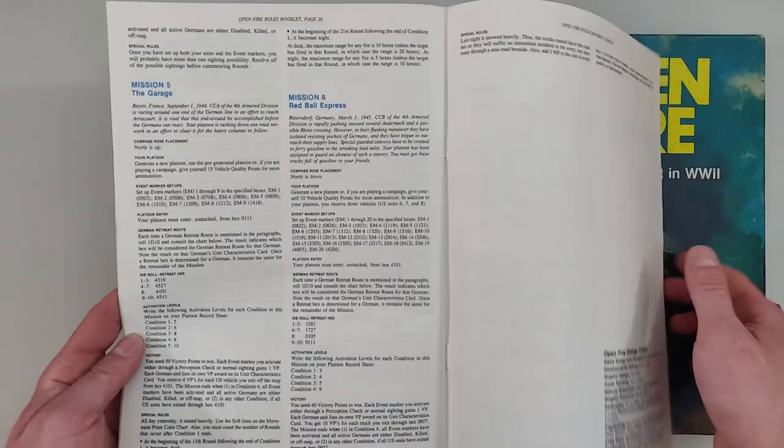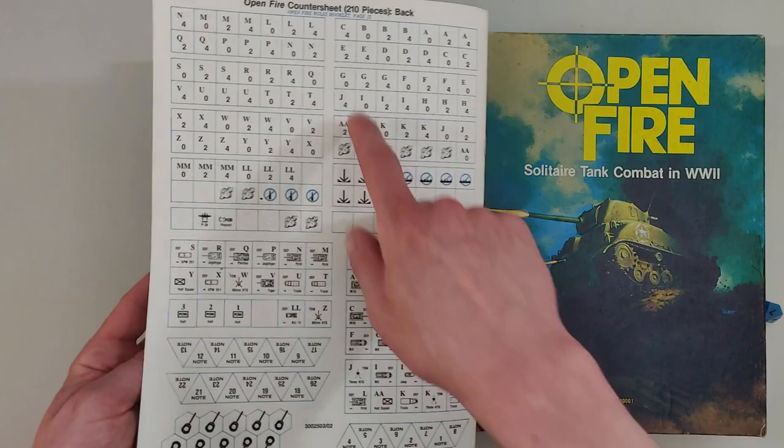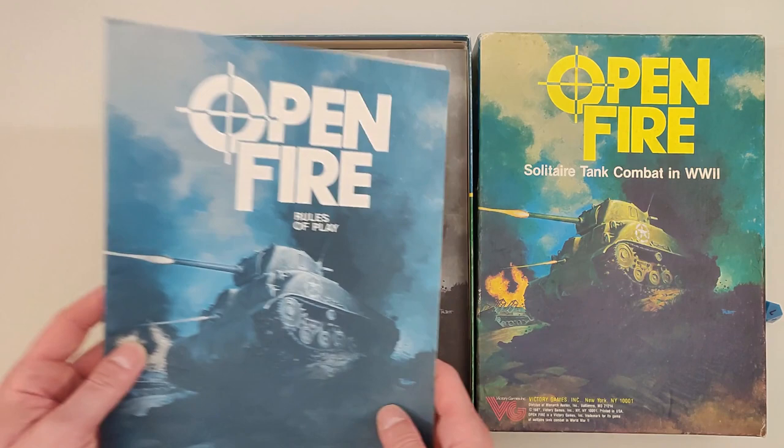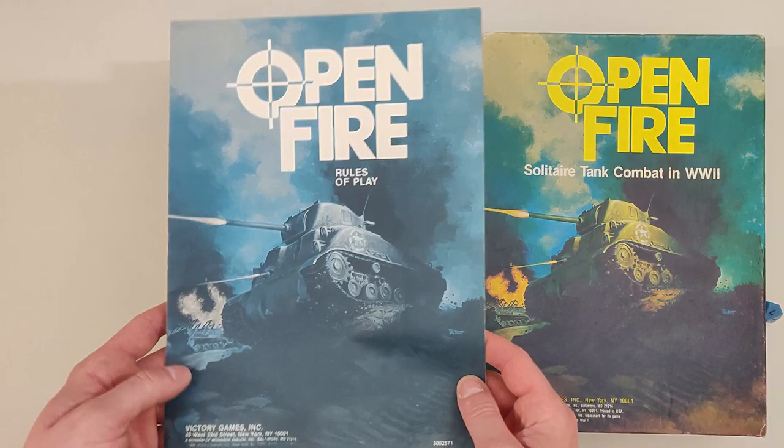We also have Mission 5 'The Garage' and Mission 6 'Red Ball Express.' Then we have our counters — I was so happy to see this, because checking them was how I made sure the game was complete. All 210 pieces were still there. I'm not sure exactly how old it is — this is from 1987, so that's 44 years old.